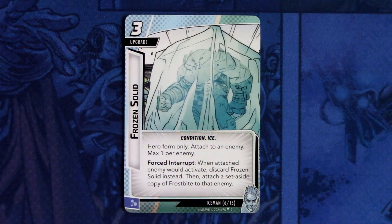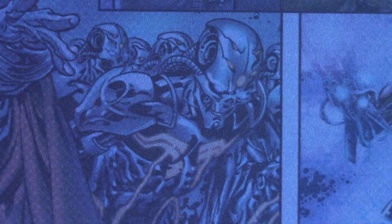Next up we have two copies of Frozen Solid. It is a three-cost upgrade, condition and ice trait. Hero form only, attached to an enemy, max one per enemy. Forced interrupt: when attached enemy would activate, discard Frozen Solid instead, then attach a set aside copy of Frostbite to that enemy. This can be committed as a mental resource. It's similar to Scarlet Spider-Man's Wept — basically just a stun or confuse that stops the next activation. Three cost is decent for that ability.